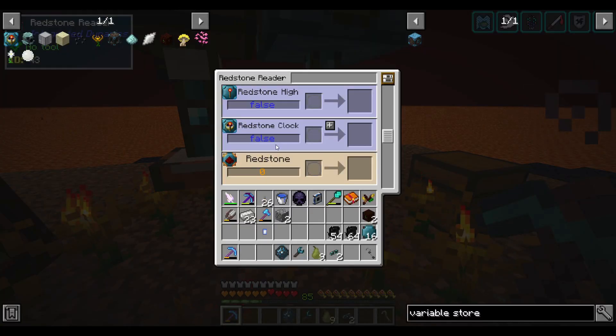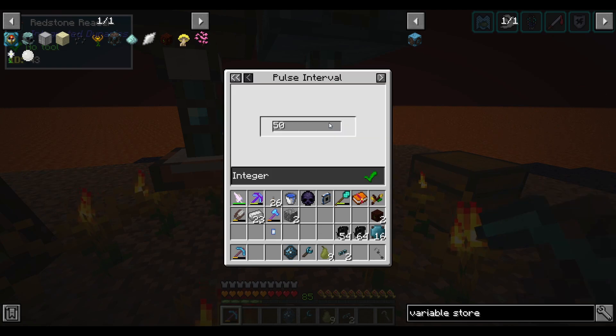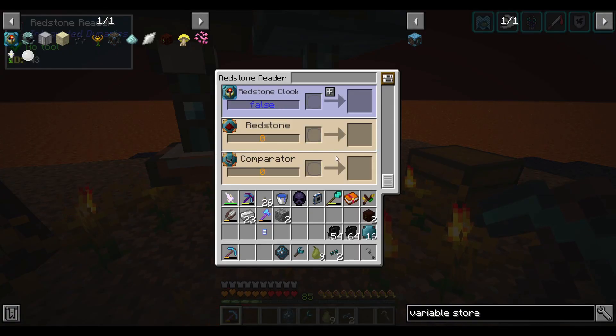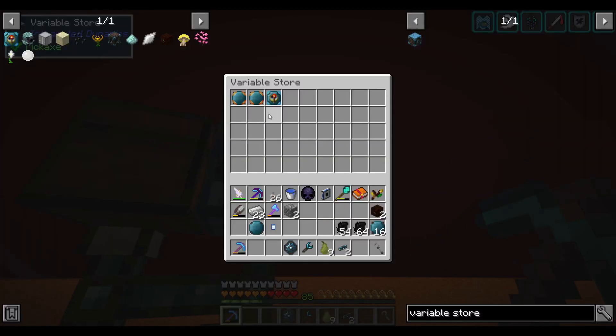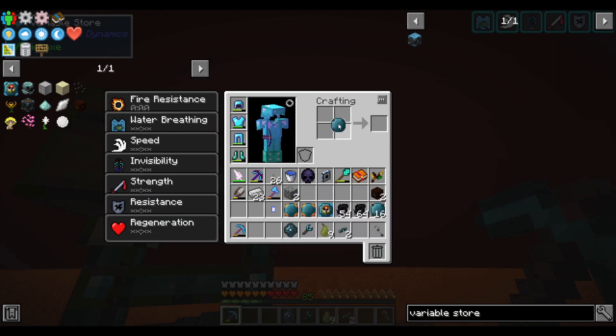The redstone reader can also be configured as an integrated redstone clock. Right now I have it configured to 50 ticks just so we can see it working — every 50 ticks it generates a 10-tick pulse. Why don't I take all my variable cards out and reset them so we can program this entire thing together, for those of you who haven't used Integrated Dynamics before.